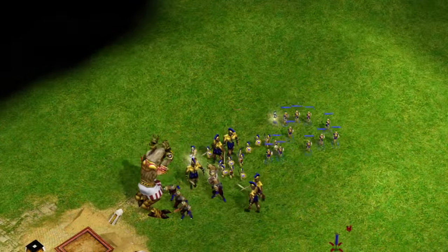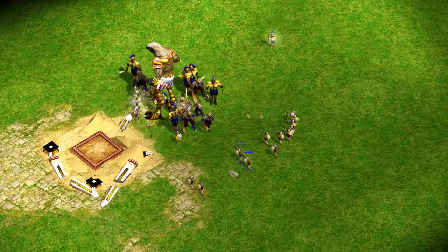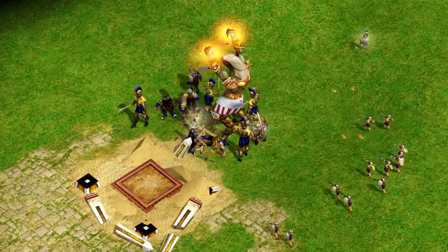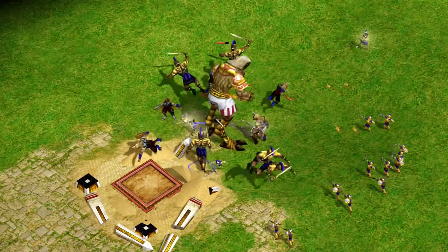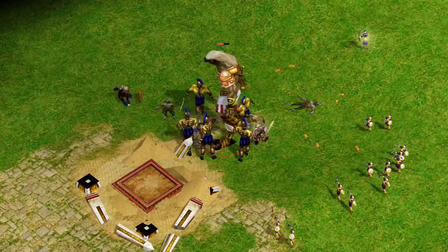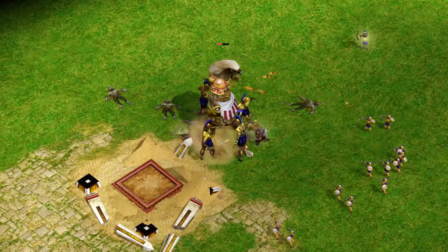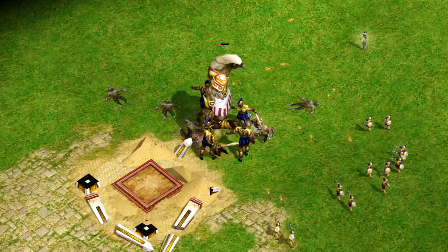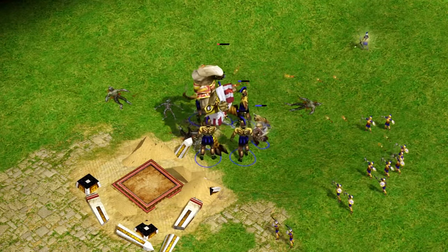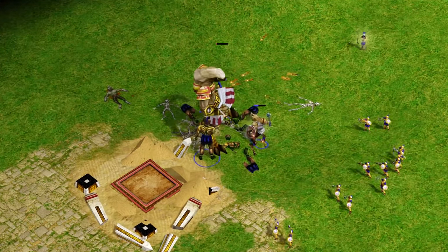How does a Titan fare against a decent Mythic Age army consisting of 5 Gold Colossi, Elder Cyclopses, some heroes, 12 Toxotas, and 12 Hoplites? This is a realistic army composition, and it is able to take the Titan down with some losses. Other civilizations would have a similar result, especially if you use units that are good against myth units.